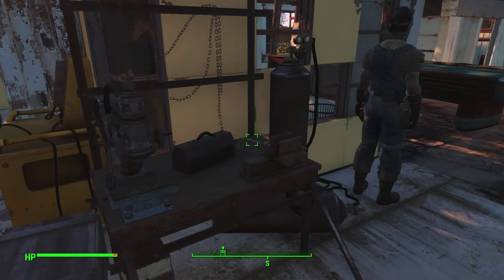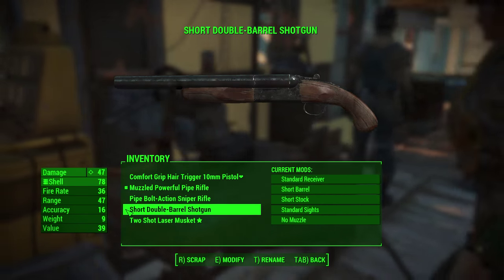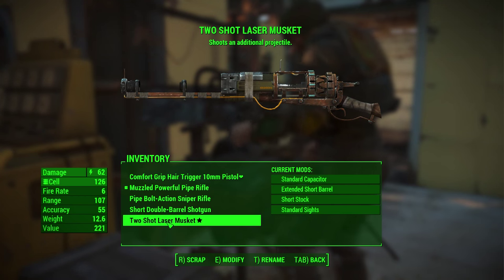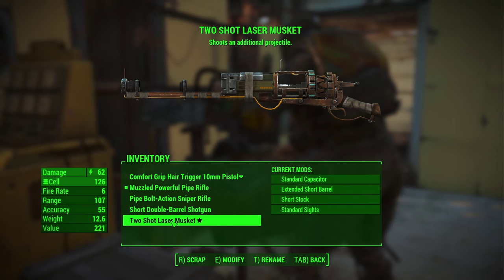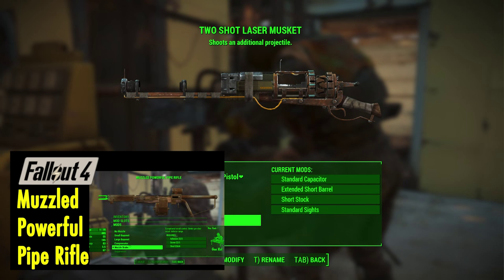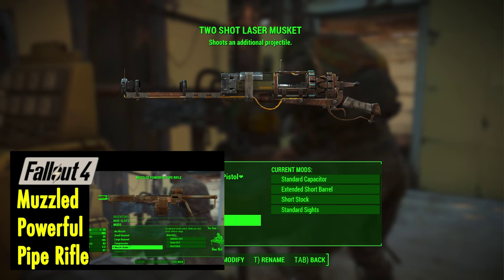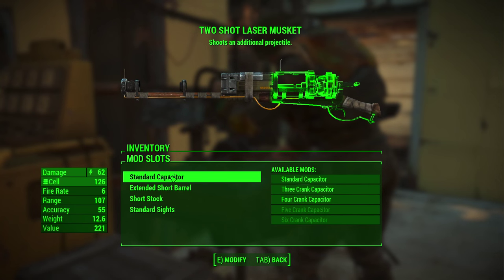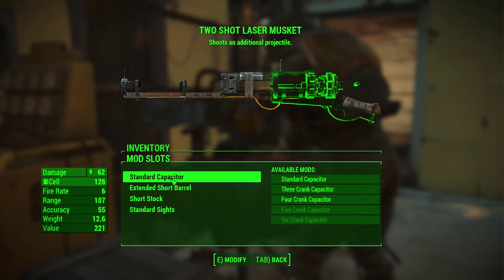Hey everybody, welcome back, this is Bo. So what we're gonna do is dive into the world of energy weapons. I got this two-shot laser musket off of a legendary dog creature from my last video — the muzzled powered pipe rifle. So what we're gonna do is take this and improve it a bit.